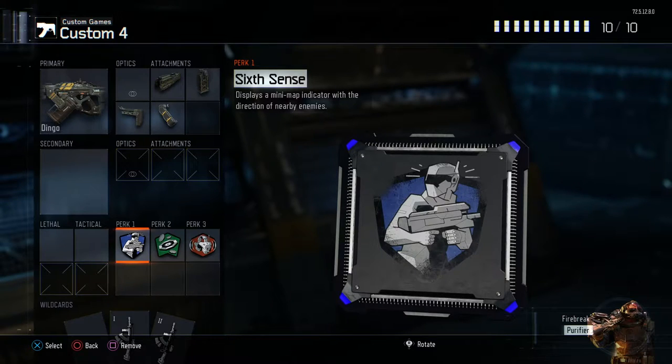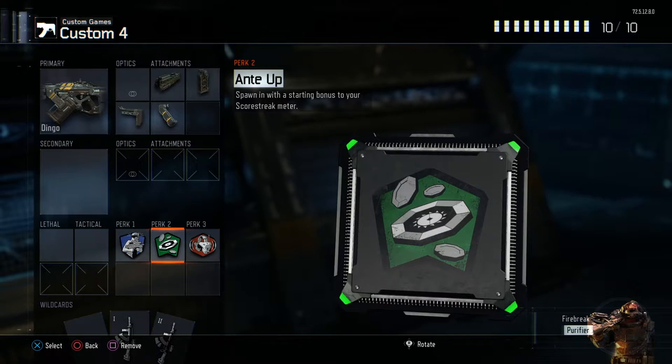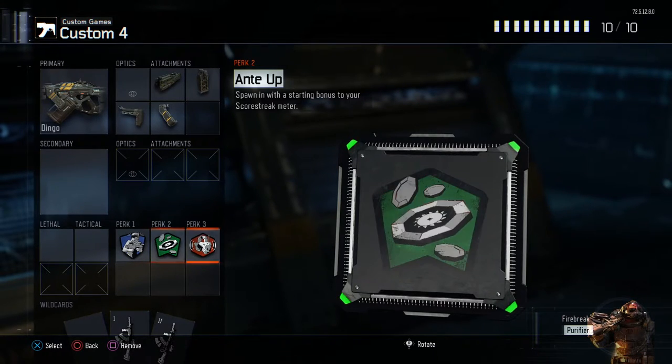For Perk 1, I use 6th Sense. It displays a minimap indicator on all four quarters, showing the direction of where your enemies are. It's super helpful, especially on maps that are wide open. The next perk I use is Anti-Up — you spawn with a bonus on your scorestreak meter, I think an extra 50 points, and that's very helpful. Perk 3, I use Awareness.